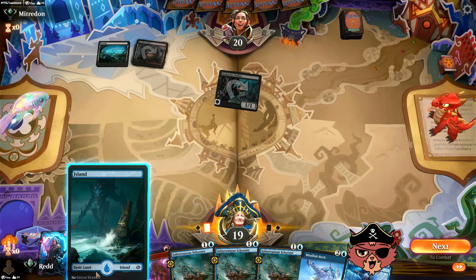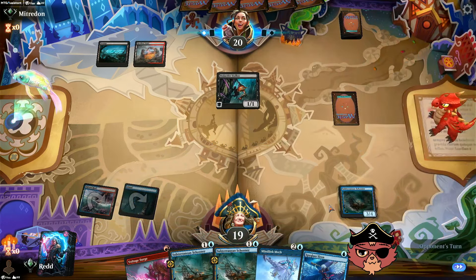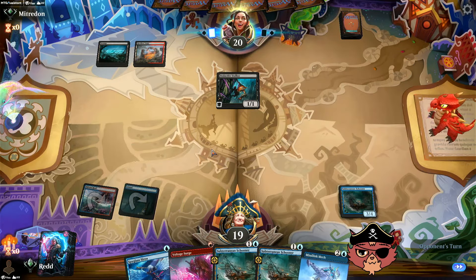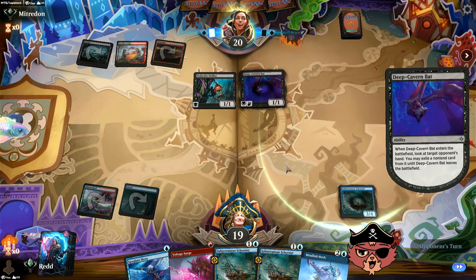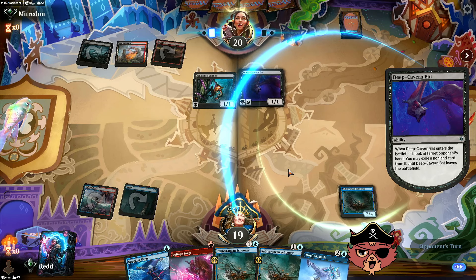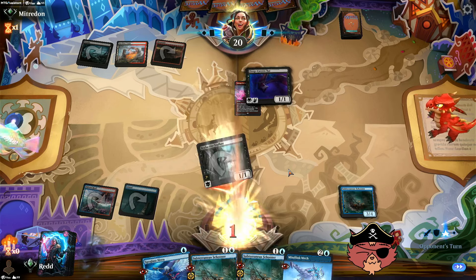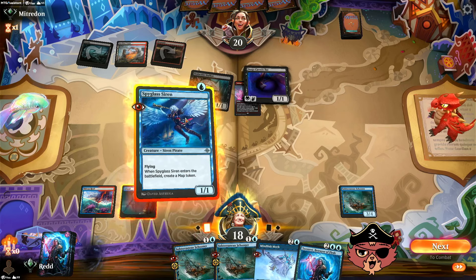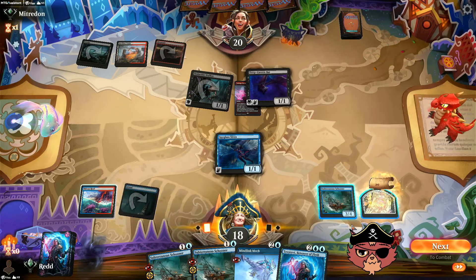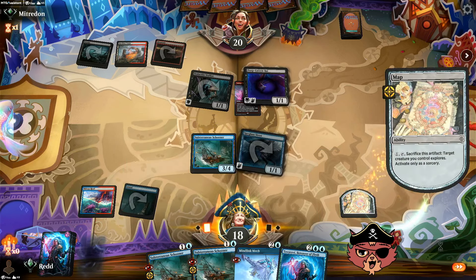I don't mind being a little patient with that Voltage Surge. Spyglass Siren — I'm just gonna play Schooner though. That would have been excellent on turn one. Deep Cavern Bat — I bet they take the Siren so we have no creatures to play. But we just Voltage Surge and play Siren anyway. So that was our one piece of interaction in hand. Luckily Deep Cavern Bat shouldn't be too much of a threat past that.